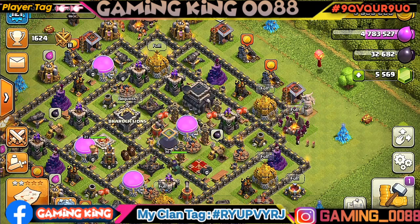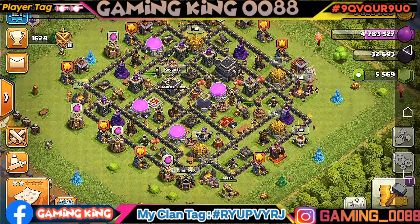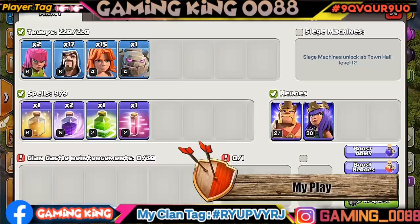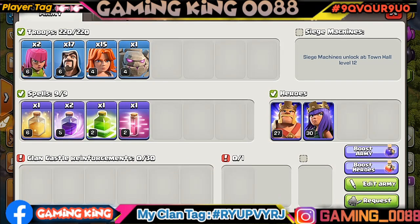Let's look at the willpower army. We know the willpower, we know the army will attack. You can see the army: 2 archers, 17 wizards, 15 valkyrie, and 1 golem — it's a very short army. For spells: 1 healing, 2 rages, 1 jump spell, and 1 haste spell.